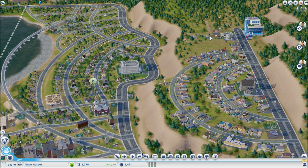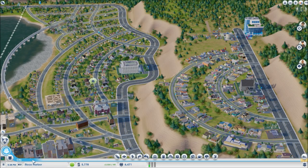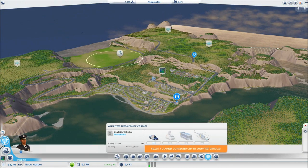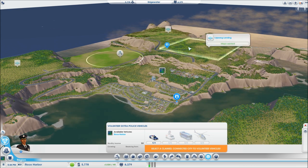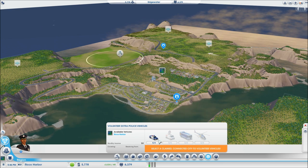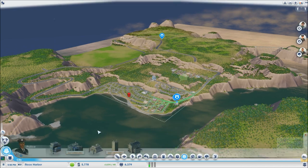Let me show you the challenges, achievements, and leaderboards real quick. Also, our police cars — why are they going outside of town when we need help here? You can see one is going to that empty region. Come back! I don't want to volunteer resources we need ourselves.